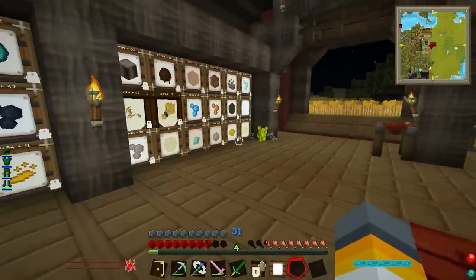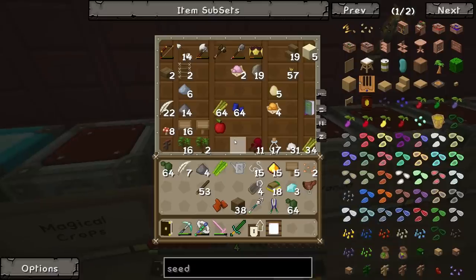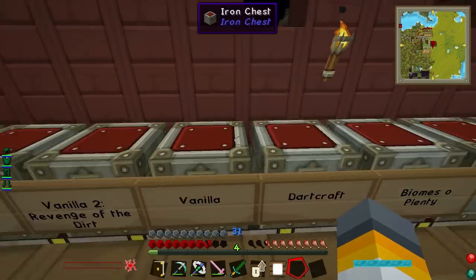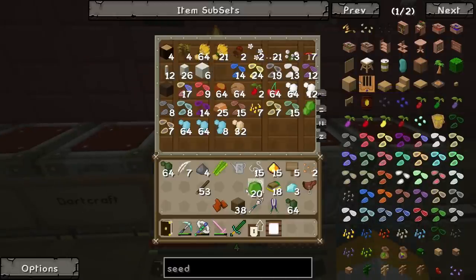Yes. So where does the strong essence go once it's been made? Into the magical crops? I assume it will go into the magical crops — I don't actually know. I think it just goes into the standard sorting system. So I guess you can find out. There's empty space. Oh no, there's a regular essence here. Oh here's 20 strong essence. Okay, perfect.